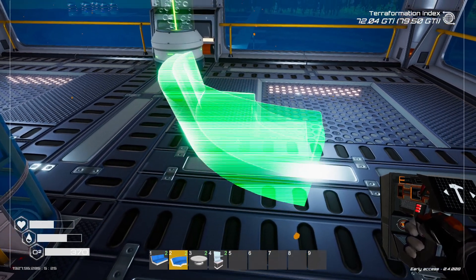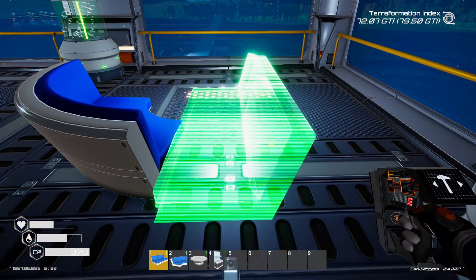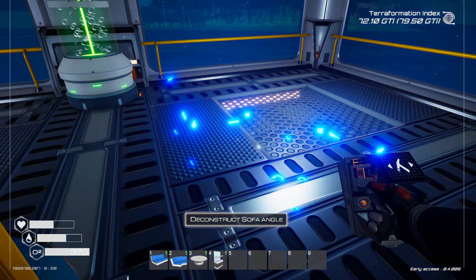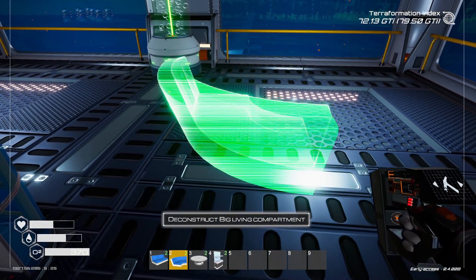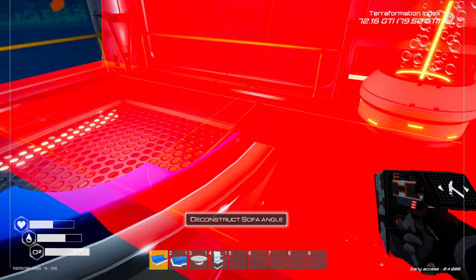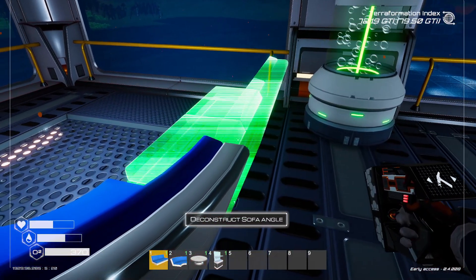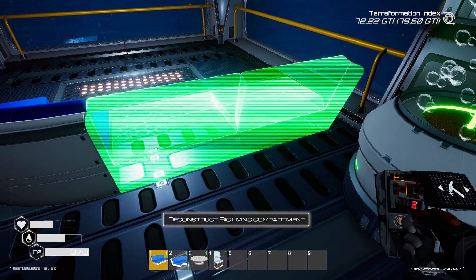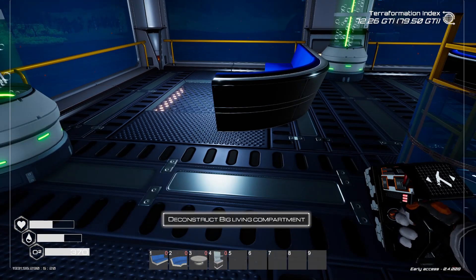I'm running out of fabric so I'll have to spawn some in - that's okay. I've run out of iron as well - these things would be nice if they snapped. At least have a toggle snapping option or something. I think that's about right - yeah that looks pretty good. Can't really get in there but I quite like the look of it.